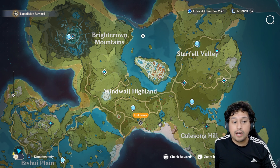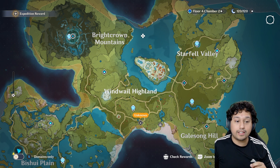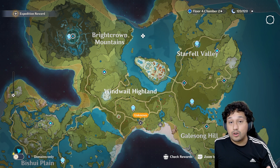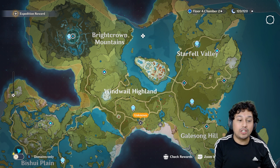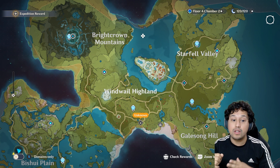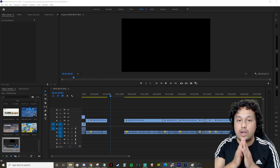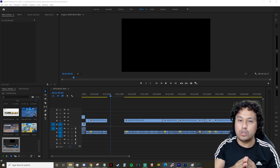A lot of people will see an Anemoculus or a Geoculus and immediately try to go grab it. But if you're using the interactive map and trying to mark down every single one you've collected, they don't show up on the map until you get near them — it's based on how close you are to the oculi, not where you are on the map. The oculi is something very important to collect.